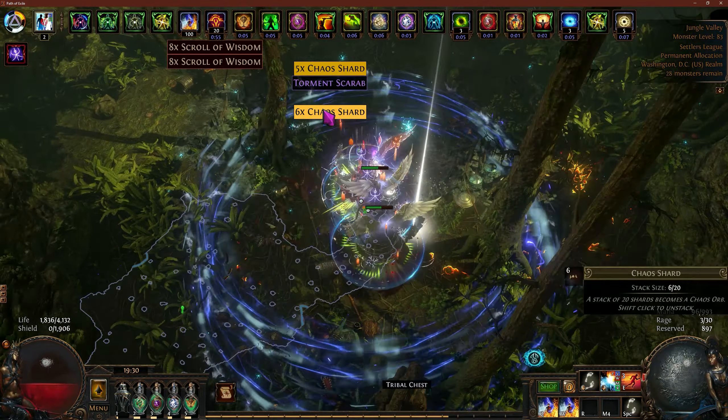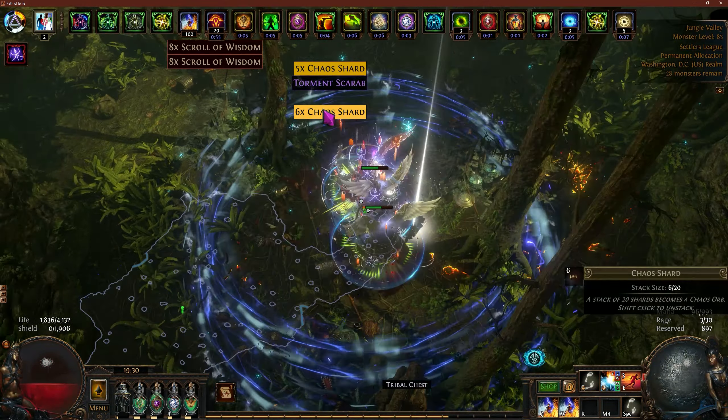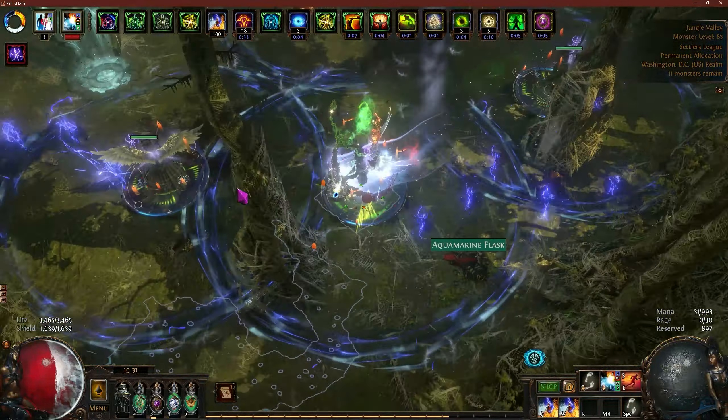It's taking me a while to get there. I removed the life flask and replaced it with the Dying Sun. I thought I would potentially die a lot more frequently — instead I've died less. The more projectiles, plus life leech and life gain on hit, it does a lot for the build as a whole.